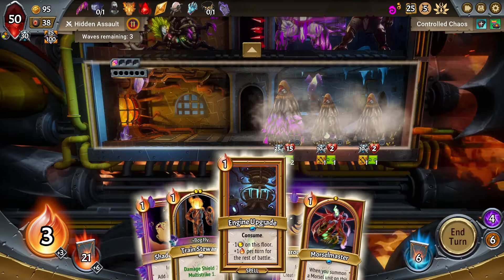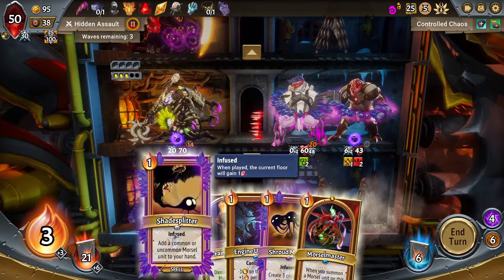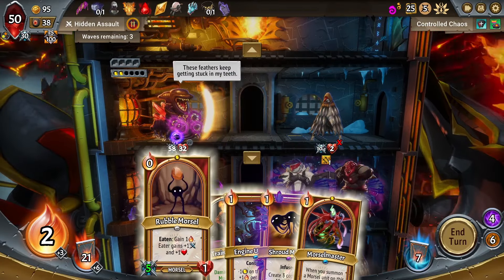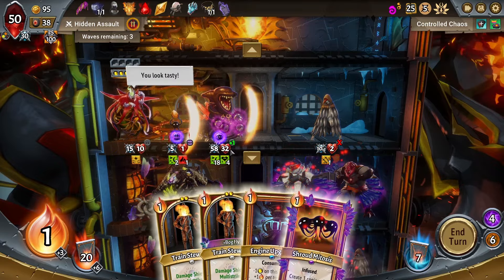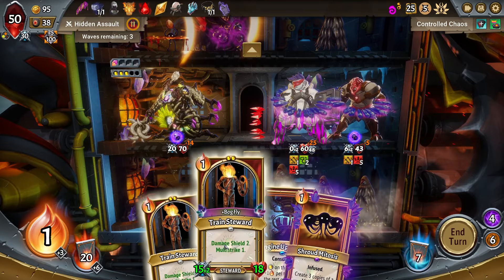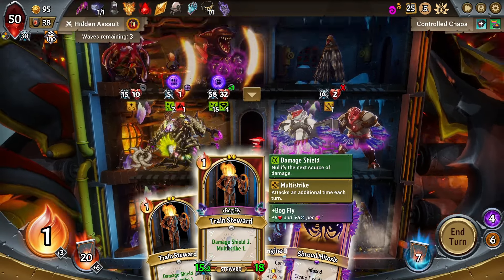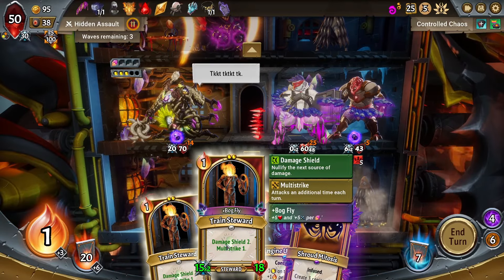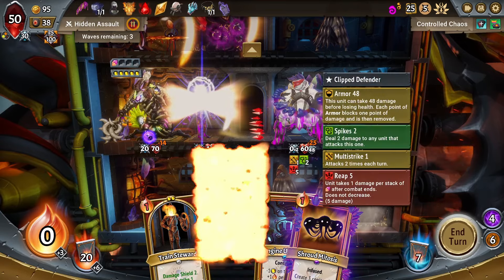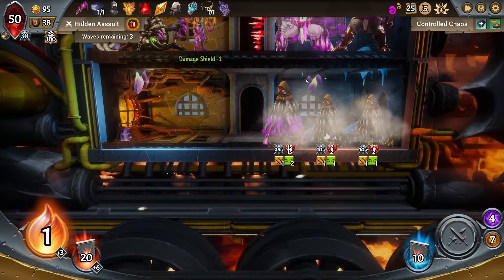We want to... yeah, I guess I do. Could put a Train Steward in front to get more energy. Looks like energy is starting to be a problem for us. We need more damage right now too. Let's go for the extra damage this turn — I think we just need it. Gotta make sure that guy's down early.